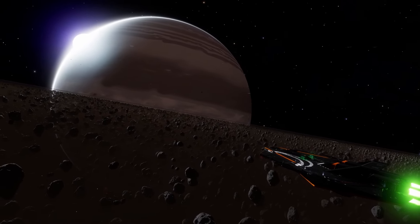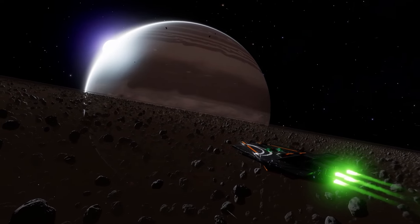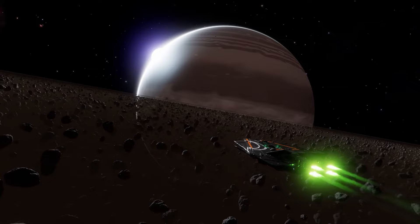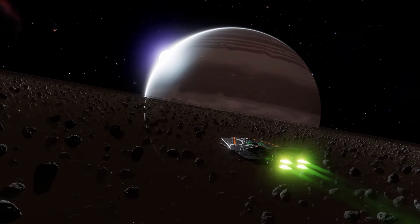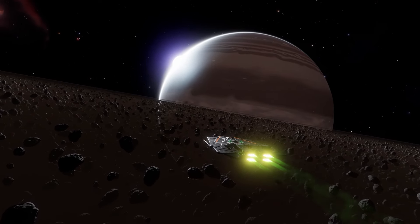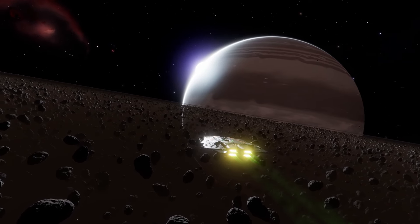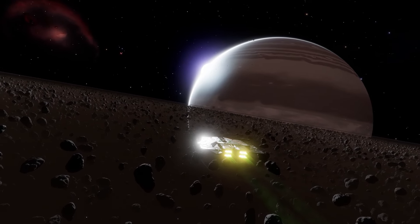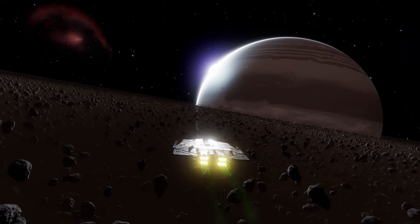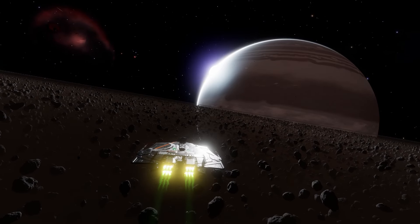The Krayt Mark II is the undisputed meta of the Thargoid War. We say that with confidence, having tested it in just about every scenario the war has thrown at us. No other ship has its level of performance and flexibility. A common core redesigned provides the ability to switch out weapons and participate in every aspect of the war. The entry-level core provides a way for new commanders, or commanders with more limited playtime, to still get involved and make meaningful contributions. If there is a single ship a commander approaching anti-Xeno combat today should have, it is a Krayt Mark II. Finally, if you enjoy this series, please remember to like, subscribe, and hit the notification bell below, as it really helps us notice your support and encourages us to make more of these.